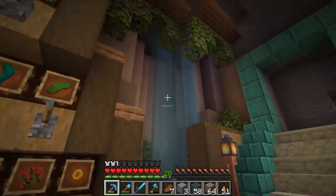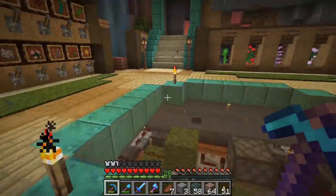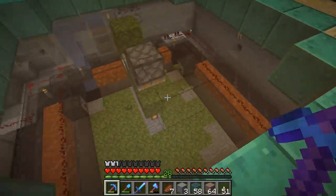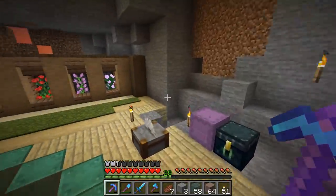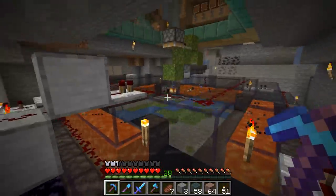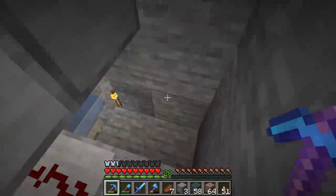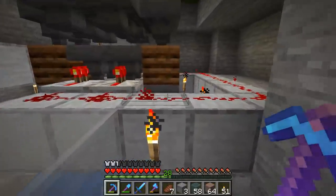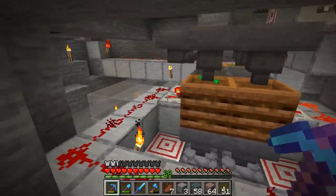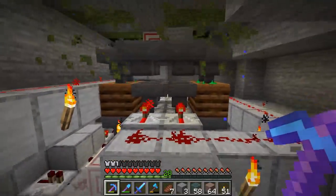What's the deal with the tubes in the corners? The plan is to hook those up to the moss farm. Since last episode I've added a composting system down here: bone meal from the moss farm will go up one tube to the other farms, and the other tube is for moss and azalea bushes — either for building or to grow the azalea bushes — with a switch down here to switch between the two.